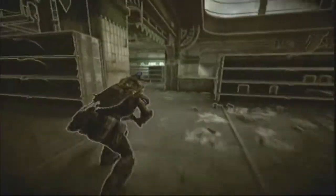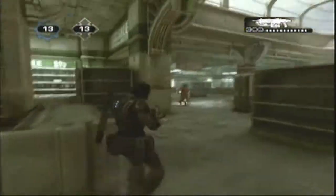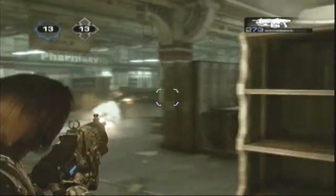In terms of the Lancer going against a Sawed-Off, you've got a better advantage. Just dodge around — if they're dodging around, it's hard to hit them.